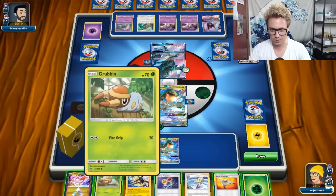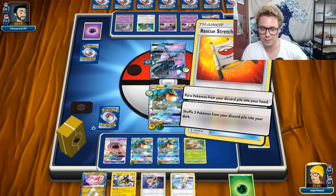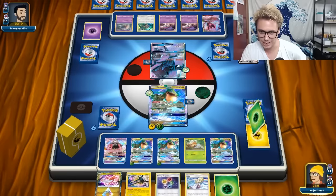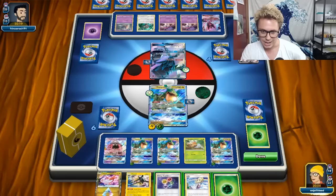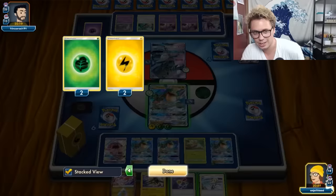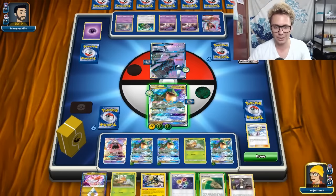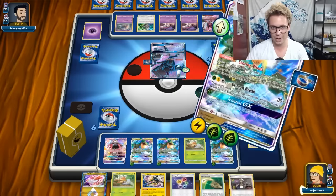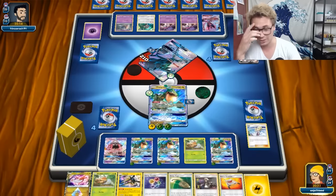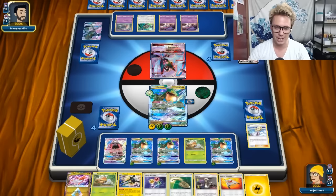I actually knock it out if I Rescue Stretcher this Ray - that's kind of ridiculous. Let's get the Pokemon from the discard pile, throw that Ray down and hopefully not mill that Rare Candy - we did not! Let's put another one there. I think I want to attach to the active and Energy Recycler. If I Lily first it increases my odds of hitting Rare Candy - but I did not. I think Ray Vikavolt could be a pretty good deck. You definitely get some explosive turns.